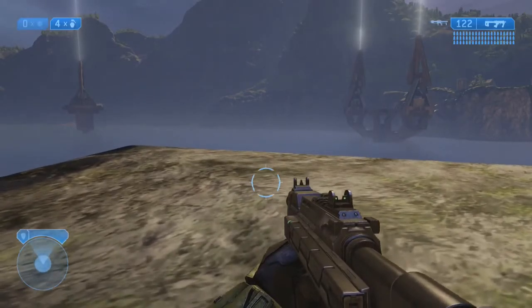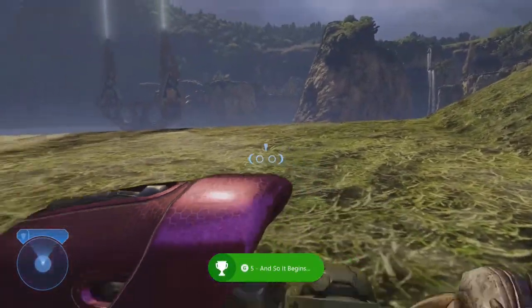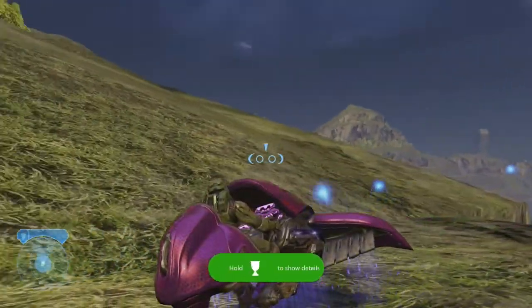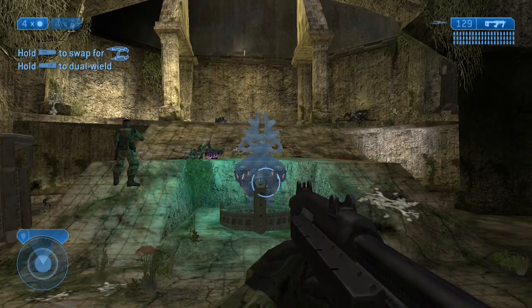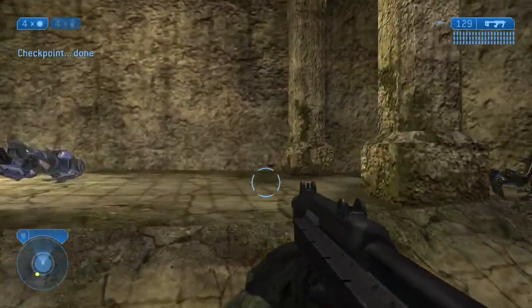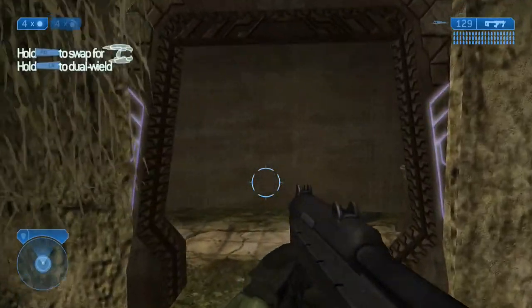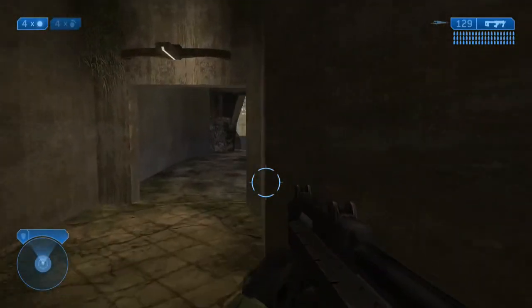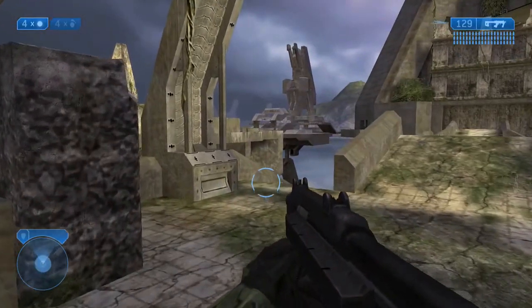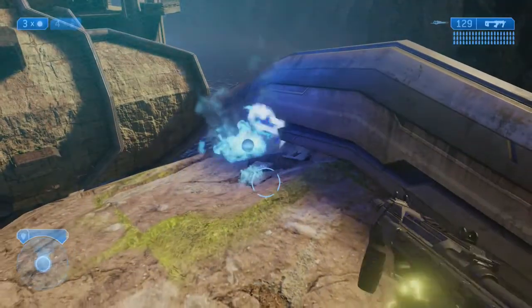I should also mention that I'm doing this on easy with the Sputnik Skull and the Scarab Skull. Our next one is on the mission Regret, and it's the Regret toy. From the start, you'll be in this room and you're going to have to kill some elites and some other guys that come in. Then you're going to head out, and from this point the Sputnik Skull is going to come in handy because we're going to be doing some grenade jumping.